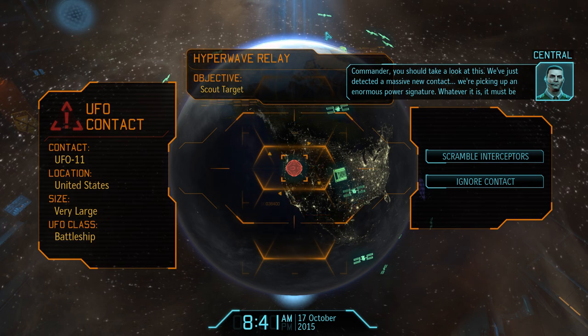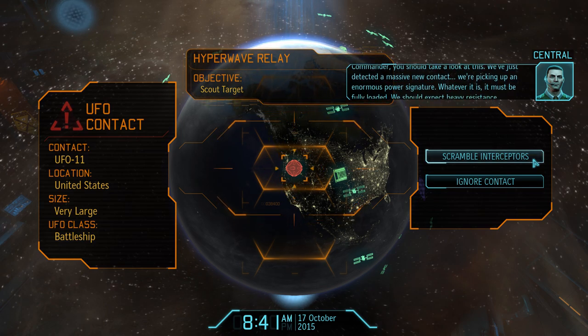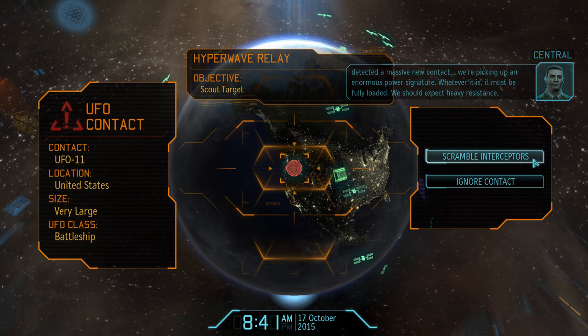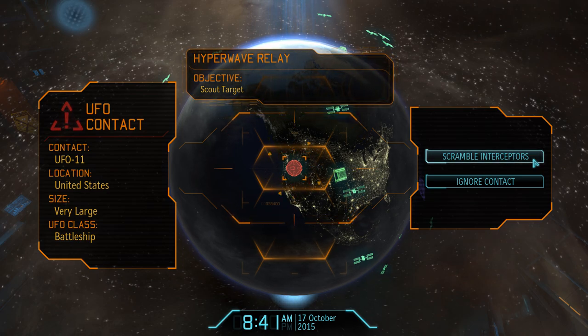We've just detected a massive new contact - an enormous power signature. Whatever it is, it must be fully loaded, and we should expect heavy resistance. So we have our first run-in here with a proper battleship. This is the last type of enemy UFO that we have not yet shot down, and believe me, we will need all the firepower we can get to achieve that.